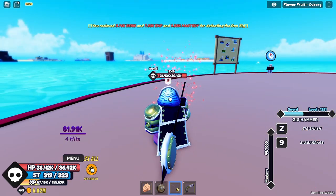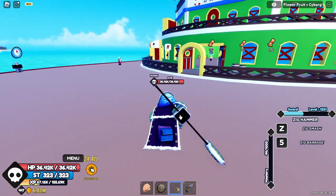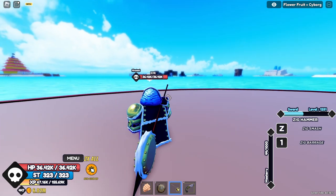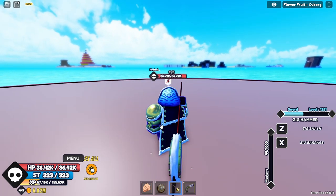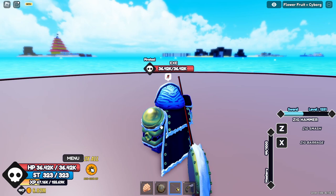Next is the Zig Barrage — look at that, it deals 81,000 damage. However, I don't think that's the full damage potential; that was just the remaining health the Don Zig had left. I'll wait for the Don Zig to respawn to properly test out the Zig Barrage's full potential.